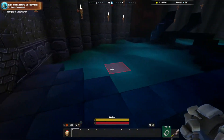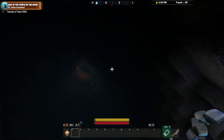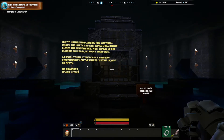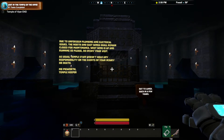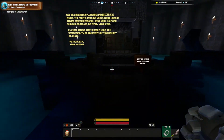We got some water flowing every which way, which kind of gives a cool vibe in this room. We got a little crossroads thing going on. Due to unforeseen plumbing and electrical issues — gross — the north and east wing shall remain closed for maintenance. West wing is up and running, so please do enjoy your visit. As usual, temple staff doesn't hold any responsibility for the events of your injury or death. Mr. Pigsworth, temple keeper. Out to lunch. Back in a few years.